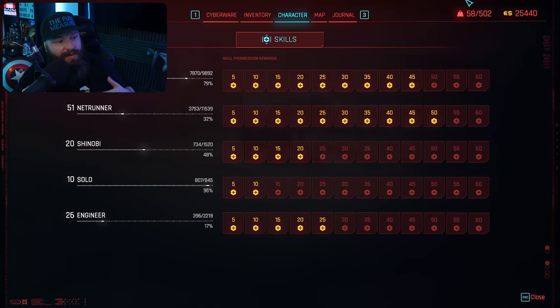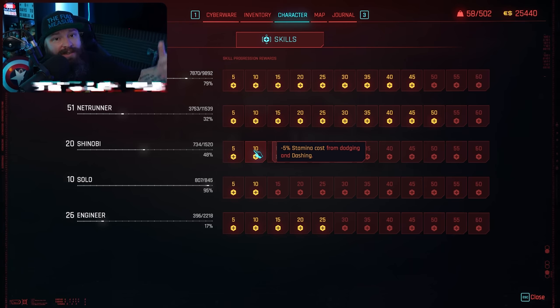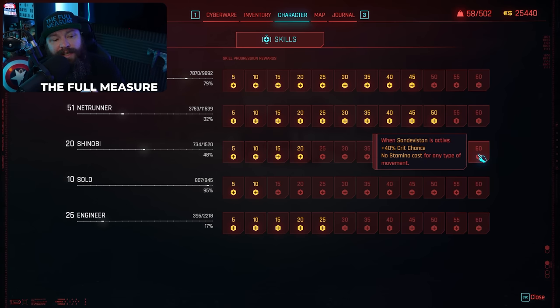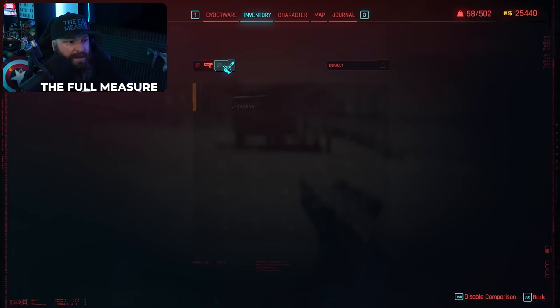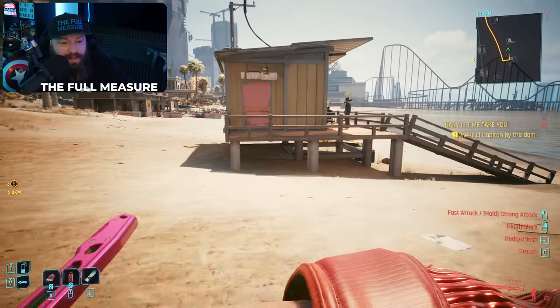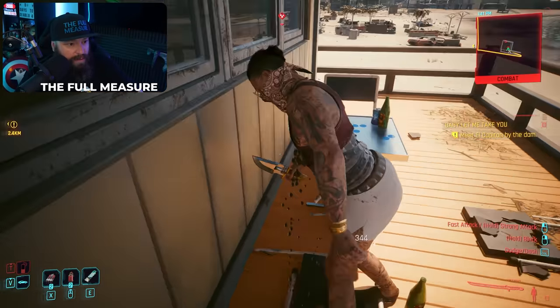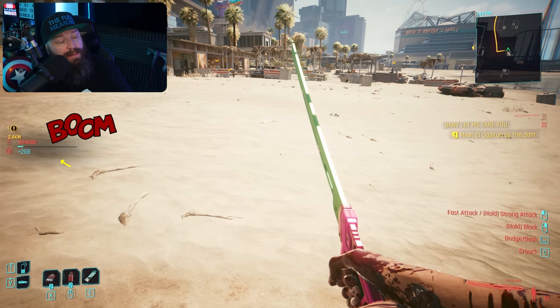The third tree is Shinobi, for players who want to use bladed weapons — especially katanas — to kill enemies. It also includes upgrades for the Sandevistan system, which lets you slow down time while you move at maximum speed. If you watched Edgerunners and want to be David Martinez, this is the tree for you. Benefits include movement speed and reduced stamina cost when dashing, plus a big upgrade for Sandevistan. To level it up, simply use a bladed weapon on enemies and you'll see Shinobi XP trickle in.